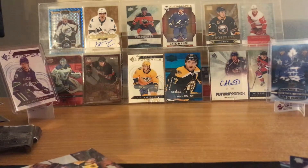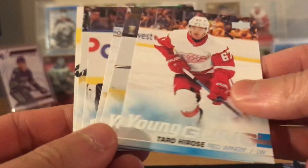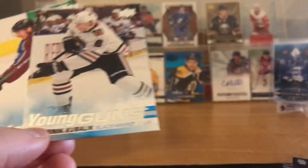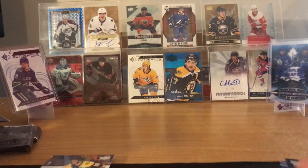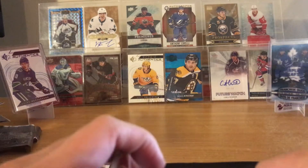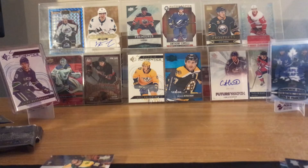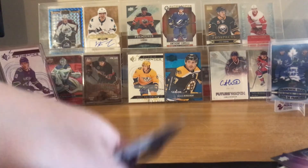So the hit of the box I guess was the base Clear Cut Voracek. Here are the Young Guns again: Hirose, Sanford, Timmins or Twernski, Adam Fox, Kubalik, Timmins — that's five or six total. Third box is a bust as well, which sucks. No more Series 1 hobby for me — I might just buy loose packs or some retail boxes to get more Young Guns. Hope you guys enjoyed the video, leave a like, subscribe if you're new, and I'll see you guys next time. Peace out!